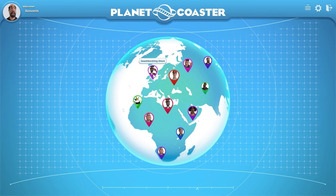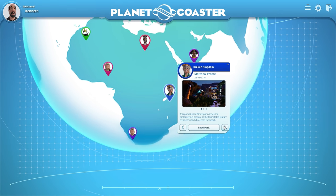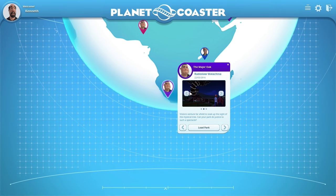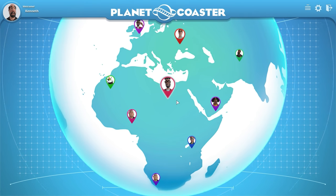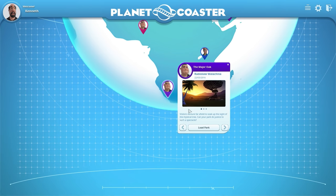I haven't even opened it up yet. We're on the world screen here, and there are some pre-made parks as well as sandbox parks. A lot of these places actually have special monuments on the map that you can build your park around — for example, the Major Oak has this cool lit-up oak tree, and there's Golem's Grassland where there's just a golem in a mountain. I think we're going to start off at the Major Oak.